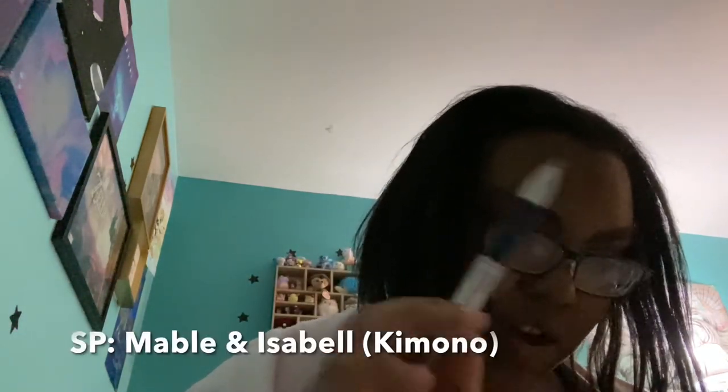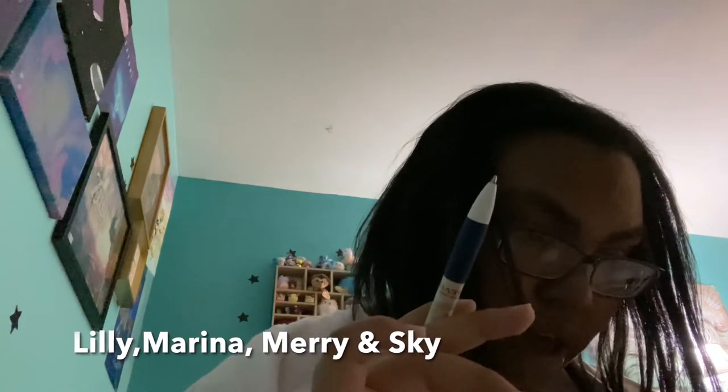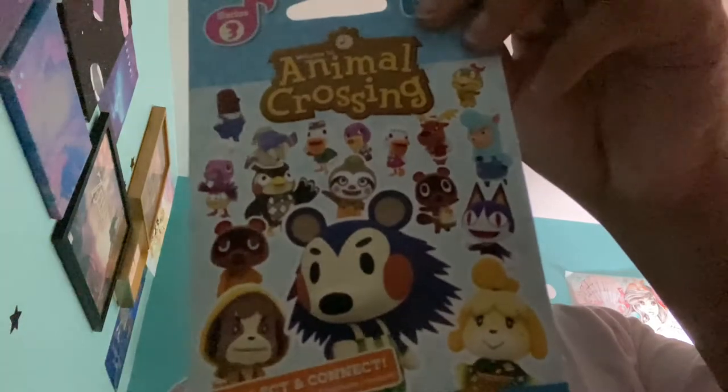Series 3 — the special characters I'm looking for are Mabel and the Kimono Isabelle. The characters I'm looking for are Lily, Marina, Mary, and Skye. This packaging is like star grass — or when it snows it's like a starry path. I really wish they would have brought back the different types of grass to make each island more unique. It's a small thing, but it would have made a difference.